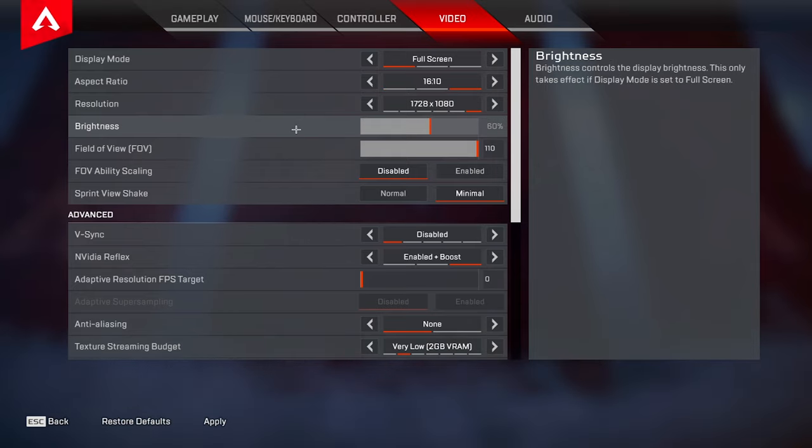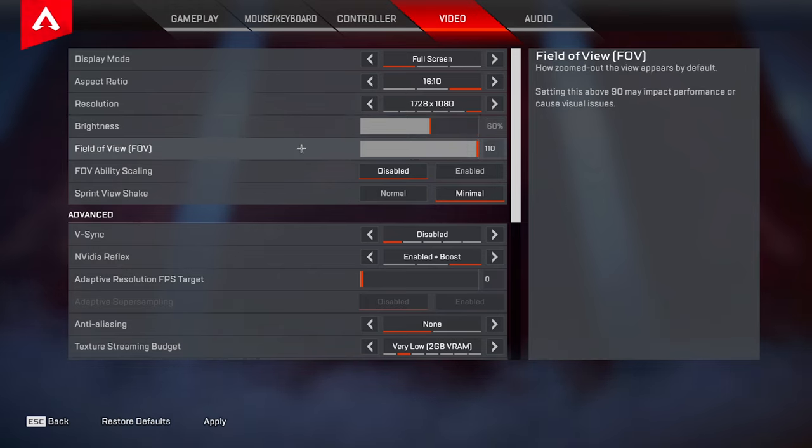For brightness I play on 60. I feel like this brightens up the game just enough and also drowns out those shadows a little bit. Going up to 70 would help a little more with that but it starts to wash out the colors, so 60 is kind of that perfect middle ground. For FOV I use 110 personally. I have a lot of people asking me why I don't use 120 — the reason is that 120 isn't allowed in tournaments, so I just want to stay used to 110.